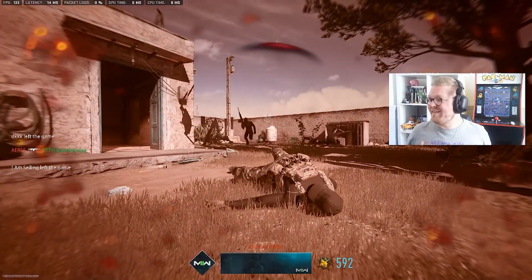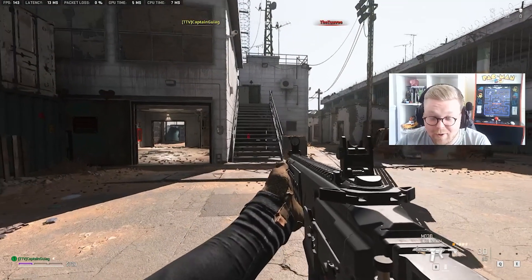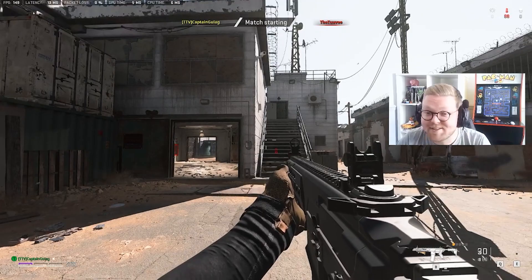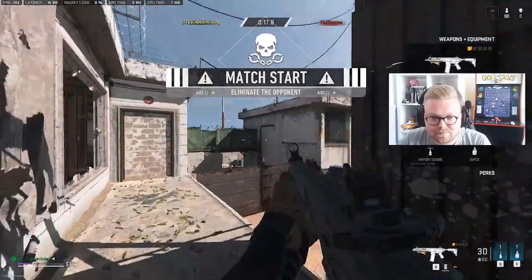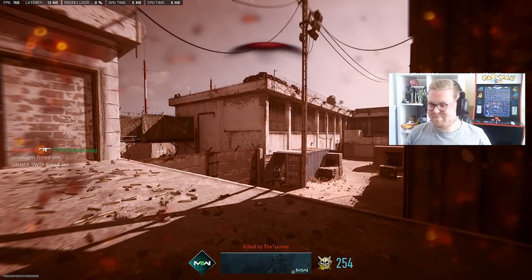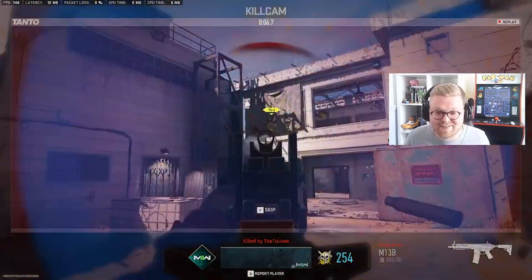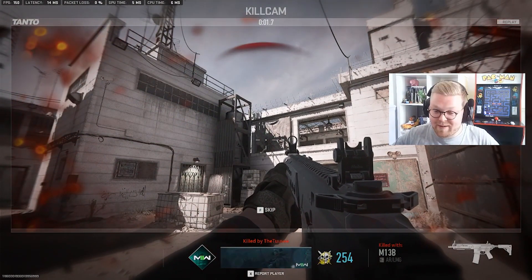We're supposed to die. I can't — it's a lack of aim assist. Anyone playing on mouse and keyboard, fair play — aim assist is so overpowered. I just can't do it, I can't win fights. Anyone playing on mouse, fair play, better players than me, that's for sure.